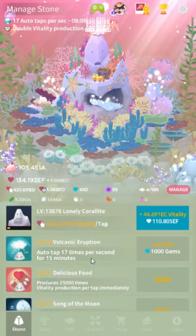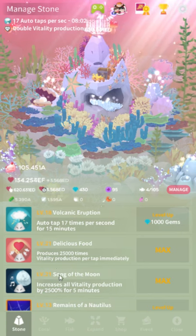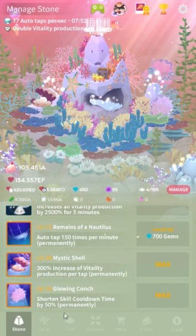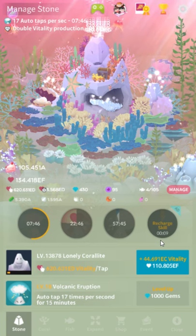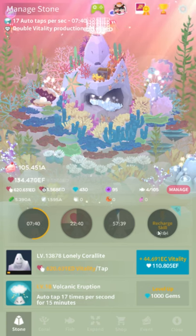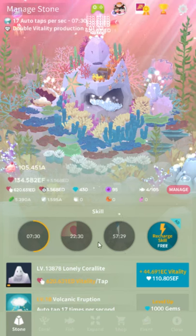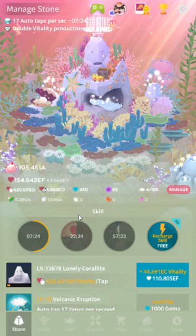For gems, Delicious Food is extremely important and Song of the Moon is even more important. All of your gems early on should go into Song of the Moon until at least level 11, same for Delicious Food. The other skills are not necessarily bad but they're extremely underwhelming compared to Delicious Food. Glowing Conch is good though because it reduces your recharge cooldown by 50%, which means you only have to wait seven and a half minutes to recharge — so fast that within this one video we've already got the recharge timer up.